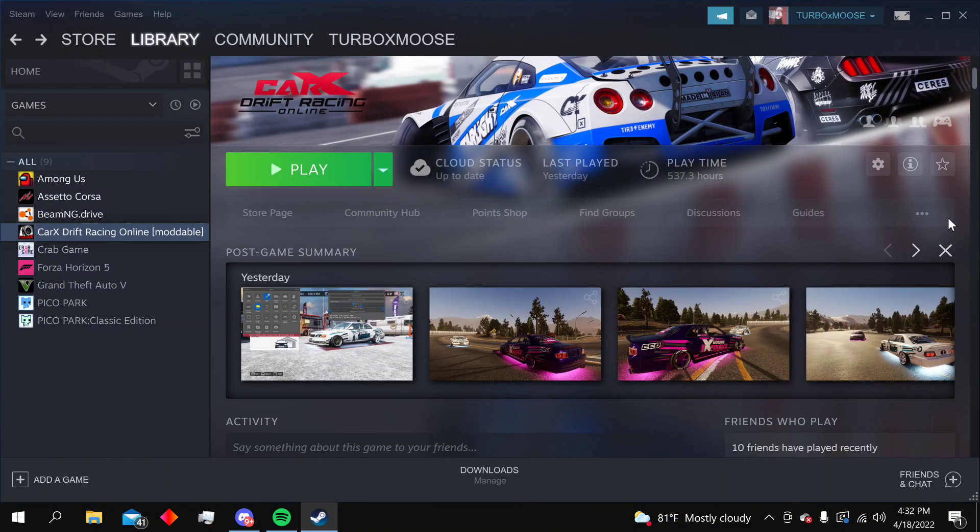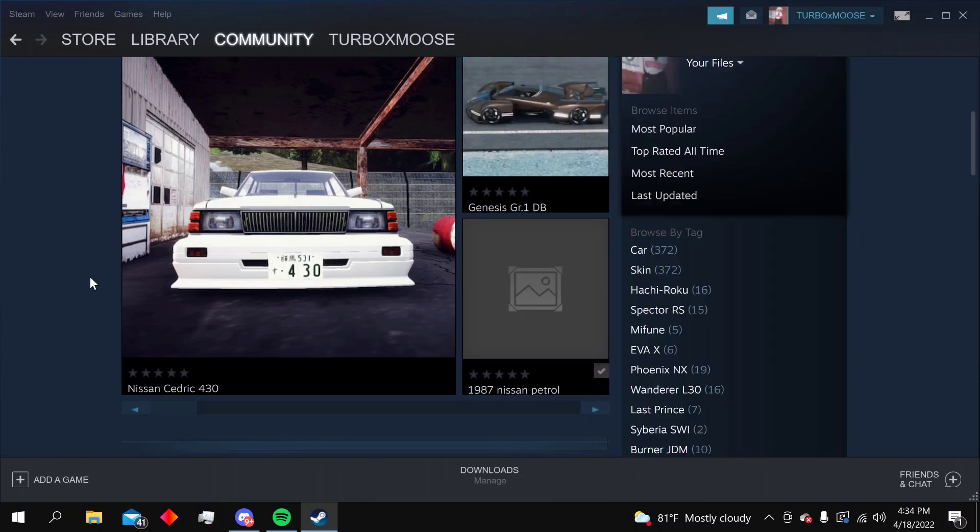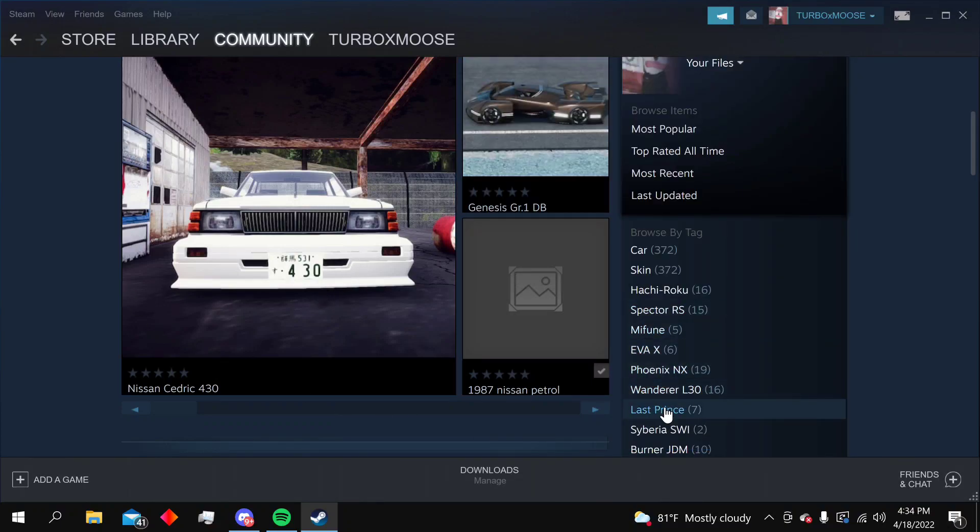Now you have access to all the mods in the game — and that's just the mods accessible through the Steam Workshop, which include rims and different bodies for the cars. So you can have cars that are not in the game, in the game. To access the Workshop, click these couple of dots right here and click on Workshop.